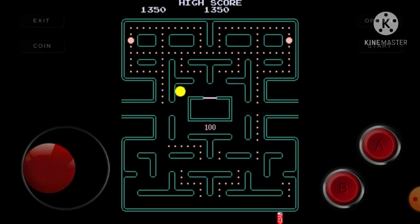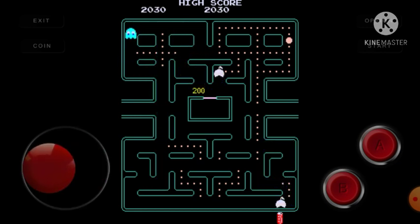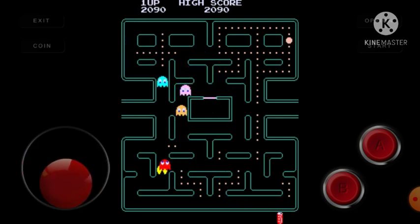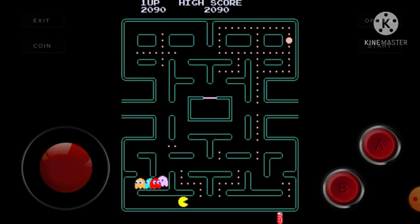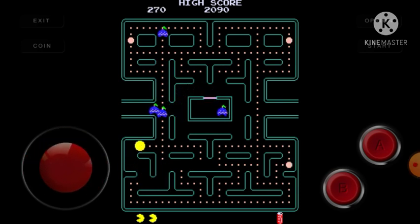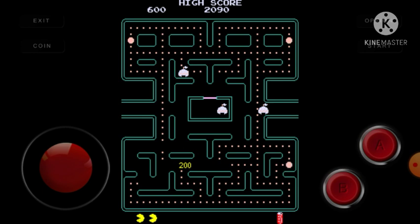There are these Coca-Cola cans for some reason. I don't know what they do — they're basically just there to annoy you. When you get them, they make the ghosts scared, and when they're scared you can bite or eat them. But this time they're invisible for some unknown reason. I'm not sure why it does this.